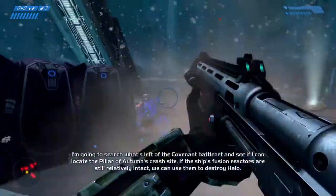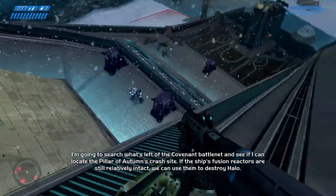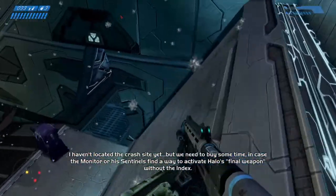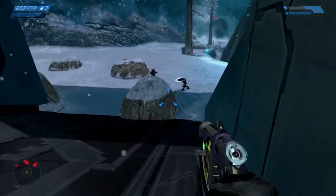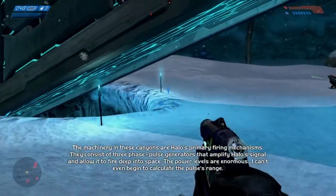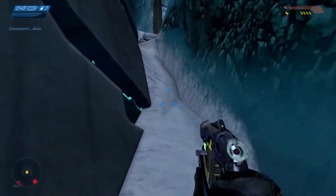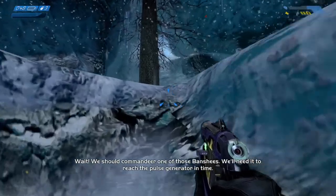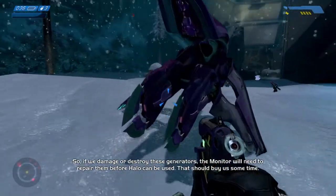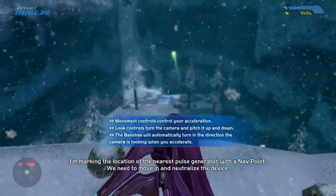We're using another starship fusion core to blow stuff up again. The ship's fusion reactors are still relatively intact — you can use them to destroy Halo. The machinery in these cannons are Halo's primary firing mechanism. They consist of three phase pulse generators to amplify Halo's signal and allow it to fire deep into space. If we damage or destroy them, the monitor is looking to repair that. You need to move in and neutralize the device.